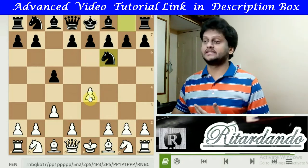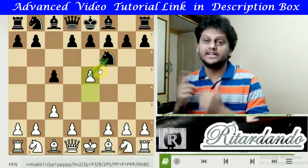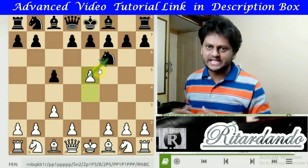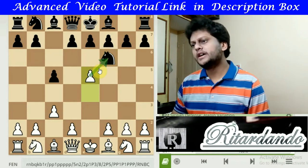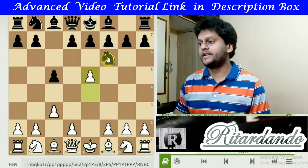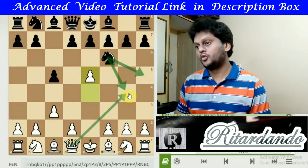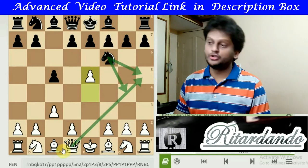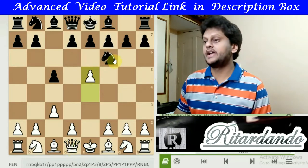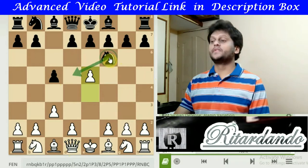Once e5 is played, it threatens the Knight and forces it to move away. This is in a way a forcing move for Black to some extent. Now where can the Knight move? The Knight cannot go to certain squares because the Queen is there to capture. So the Knight has only two good options: one is Nd5 and the other is Ne4.